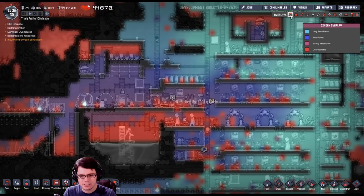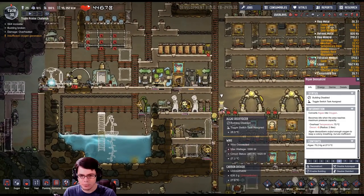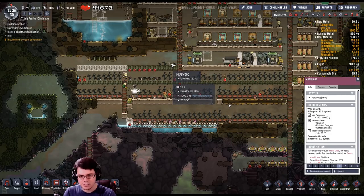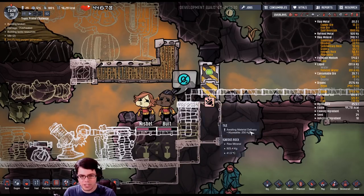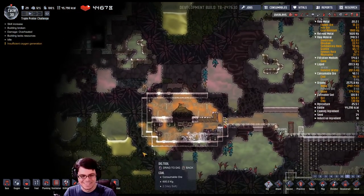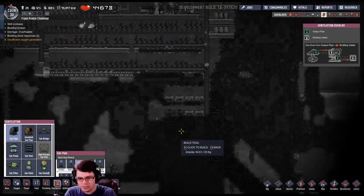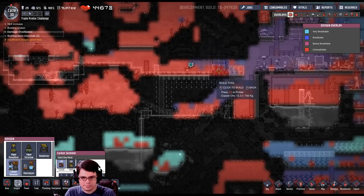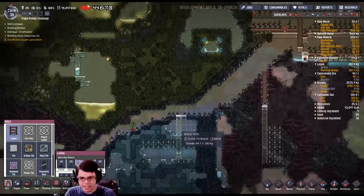Speaking of which, how are we doing on oxygen? Doing okay, not great. I'll enable this building for a bit — people are starting to hold their breath. The mealwood farm seems in good condition: 26 degrees at the bottom, 23 up near the top, right in the sweet spot. Wait — no no no, duplicants, don't kill yourself! Dig for your life! Okay, good. Now what to do with all the carbon dioxide? I think I'm just going to have to set up a carbon skimmer and recirculate things, which means using up sand. I don't have a slickster yet.